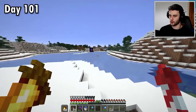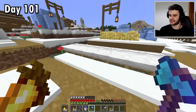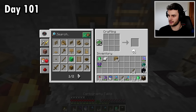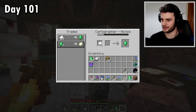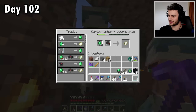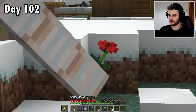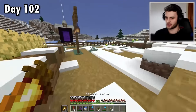Day 101, on our way to 200. One of the first things I want to do is get myself a cartographer. I'll place it down for one of these fellas to use. If I create a compass and a load of glass panes I should be able to upgrade this guy to the max level. It gives me a woodland explorer map. So in the morning, that is the place I'm going — a woodland mansion.